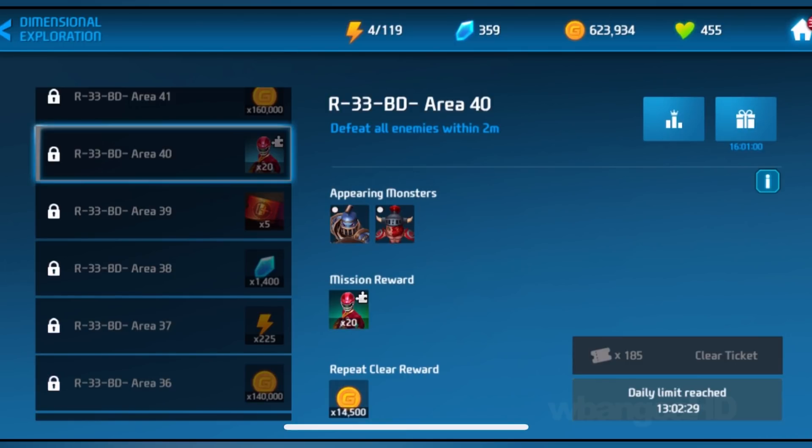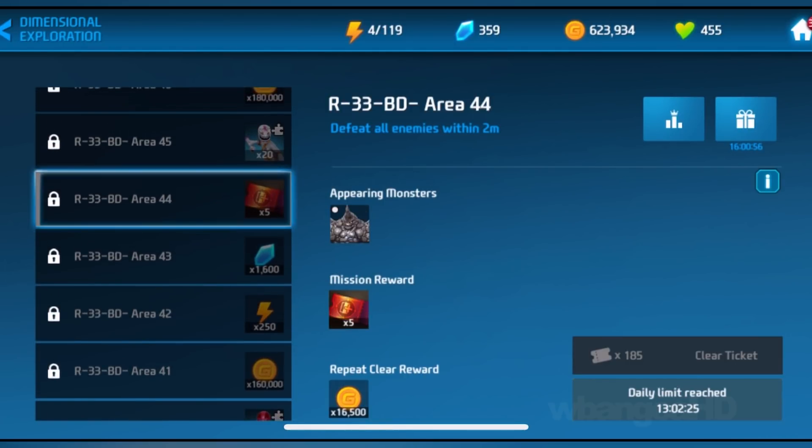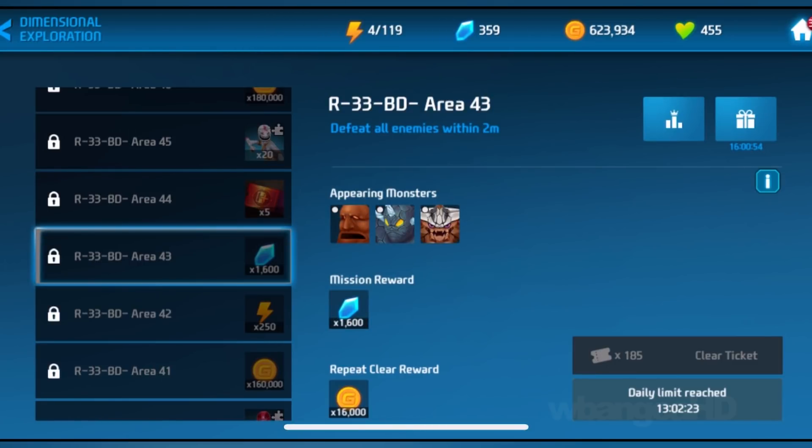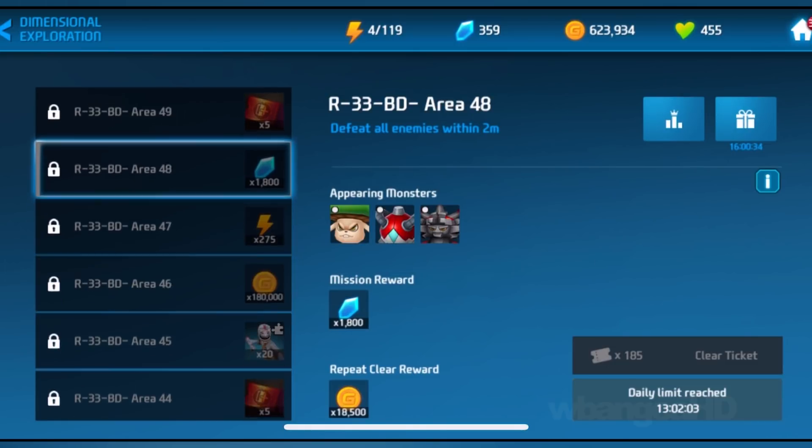As you can see here, at Area 38 you get 1,400. And as you go up — Area 43, 1,600. And then Area 48, 1,800. So this is a very good place to get gems, or crystals, or premium currency, whatever you want to call it in this game. You get to play five times a day — that's the daily limit.